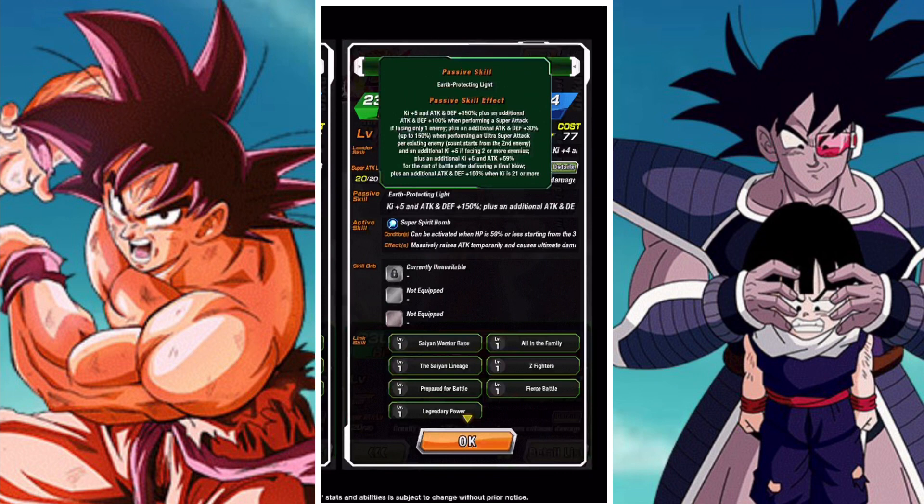He gets an additional Attack and Defense of 100% when Ki is 21 or more. So we have a lot of multiplicative effects here — 100% when performing a super, 100% when Ki is 21 or more — which means he's going to be one of those units that has good defense after supering. He benefits a lot from support on the rotation; just one of those guys.